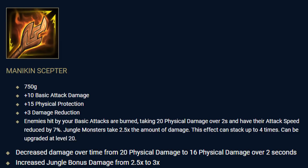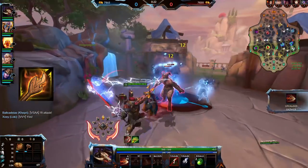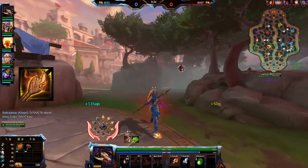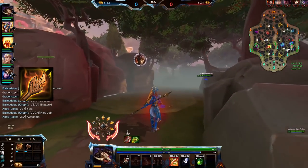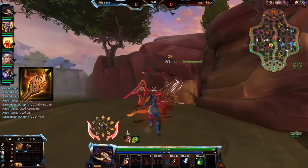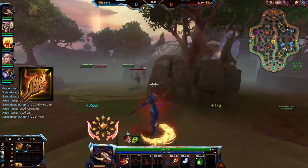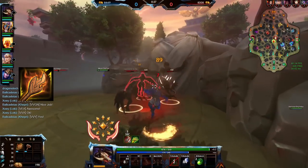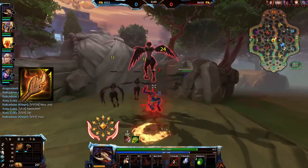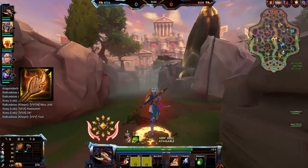Mannequin Scepter has no built-in sustain, so if you build this with certain power items at the start you may hardly fit any pots in. It was initially picked up a lot by solos and ADCs due to its high tick damage, which led Hyrus to nerf it a little. I still saw it being relatively successful afterwards, and I think the damage reduction is a major factor in that — it works incredibly well against lane minions too, allowing for more early aggression.